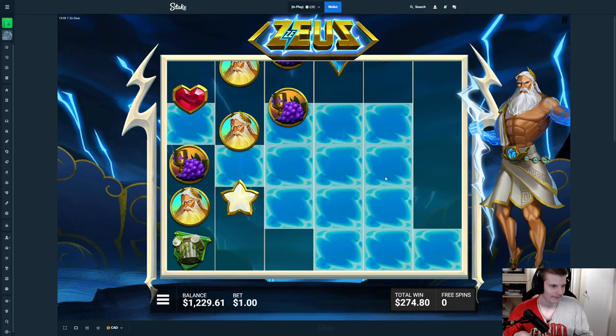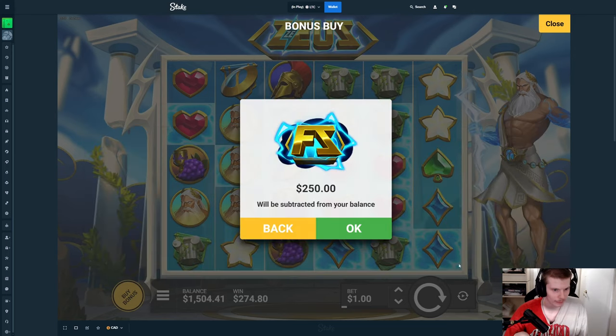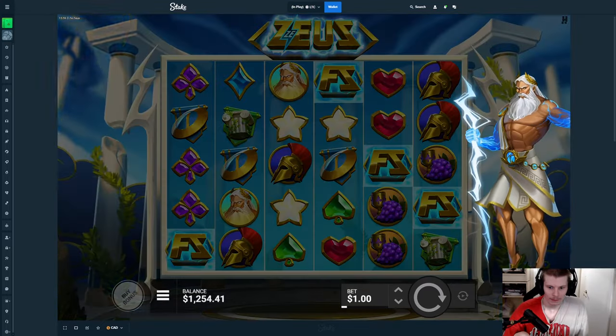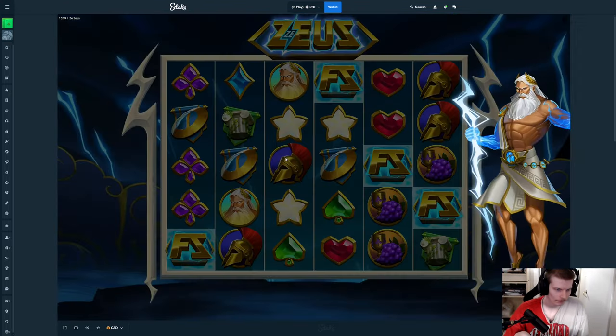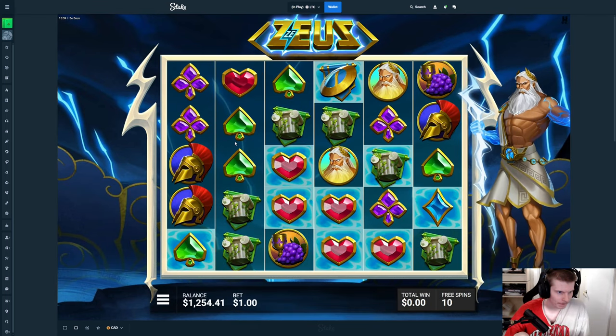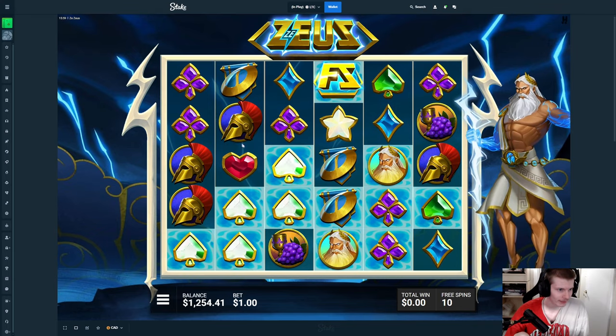Come on now. No problem though because we make another $24. I will not complain about that honestly. Let's see if we can have another one like that. Come on — that's a connection, good. That's another connection. Doesn't really help though.